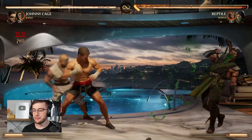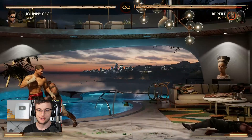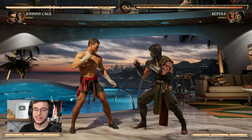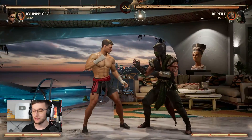Up next we have the Kano cameo. This is probably one of the more understood cameos because we had Kano in the beta and the stress test. For example if I was playing someone like Johnny Cage I could do something like shadow kicking into the Kano ball. Kano ball can also set up some pretty sick block strings that you normally wouldn't be able to do.